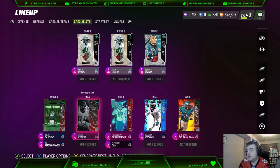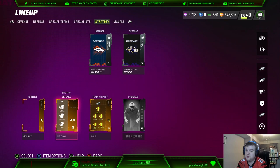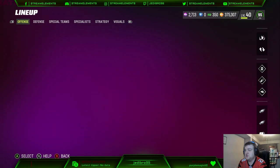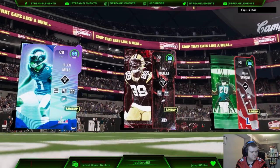That's my offense, my defense, my specialist. We got CJ Gardner-Johnson and Brian Dawkins at linebacker now. For the strategy items, you guys know that we do rock the in-the-zone, as well as on this one we got the iron wall — I'm going to probably change this later on, probably won't. Broncos offense, Ravens defense, and then the same visual — so let's get into the gameplay.